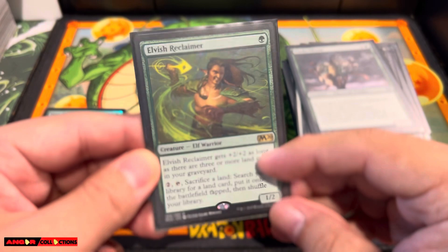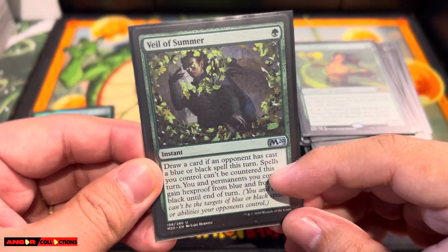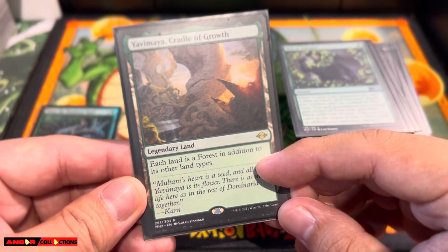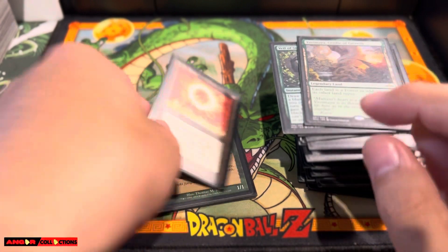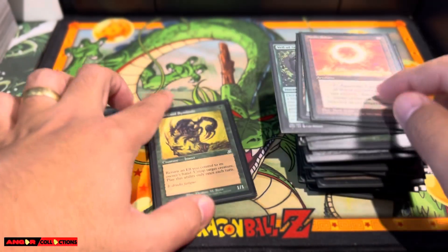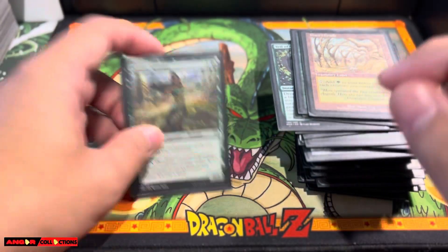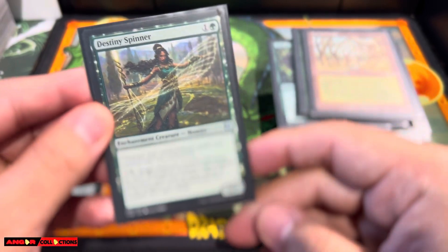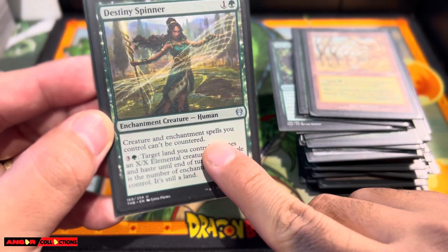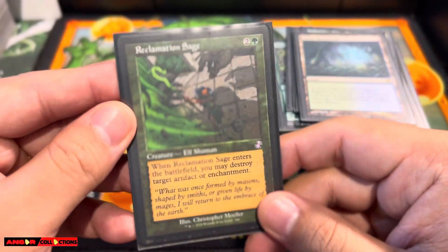Elvish Reclaimer — search your important lands. Veil of Summer — very powerful card. Yavimaya — there you go, all forests in green. Gotta have them. And we got the Sol Ring — look at that, a beautiful Sol Ring. Wirewood Symbiote — definitely the combo card of the deck. And Gaea's Cradle. Destiny Spinner — very, very powerful creature card, can't be countered. Misty Rainforest. And Reclamation Sage.